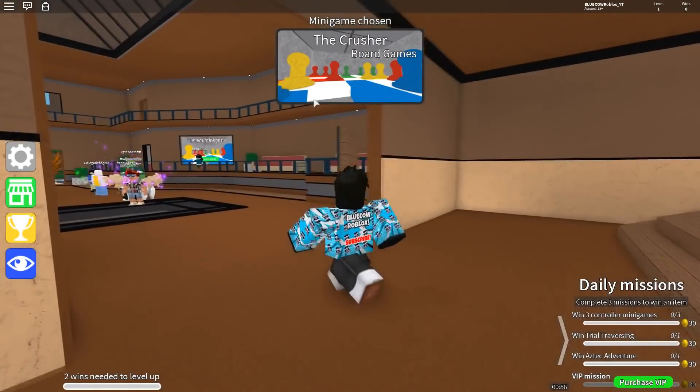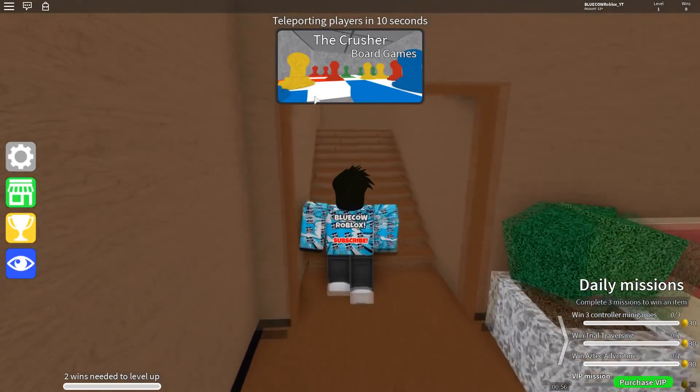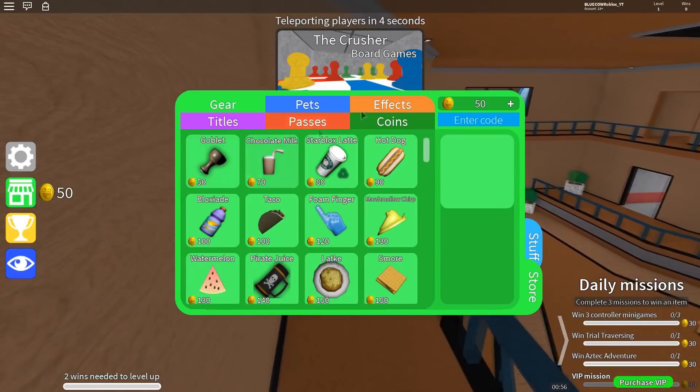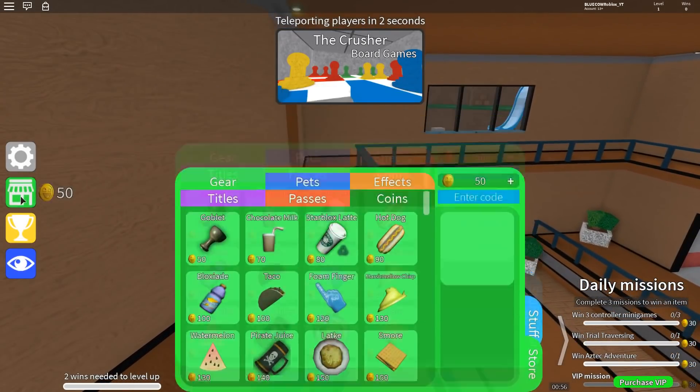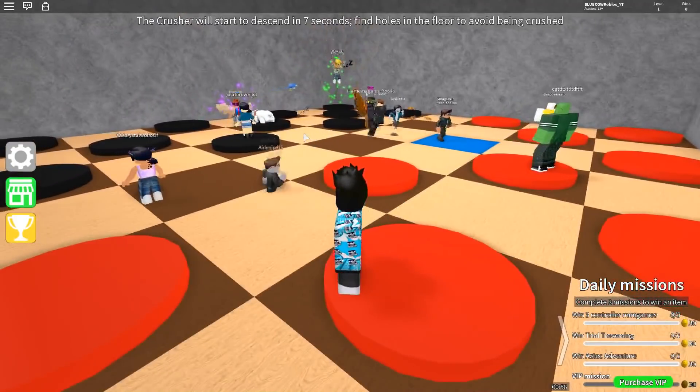Hey guys, what's up! Today we're playing some epic mini games and I'm gonna be showing you all of the codes for this game. To enter the codes, you go over to the shop in the top right where you'll see 'enter code'. Also, if you join the group linked in the description for the game, it will give you more perks and other things like that.